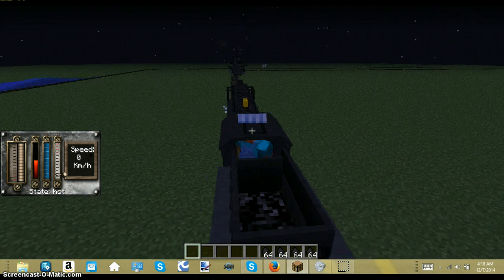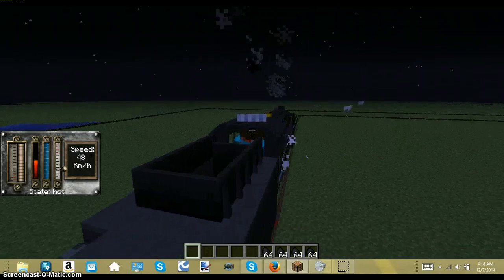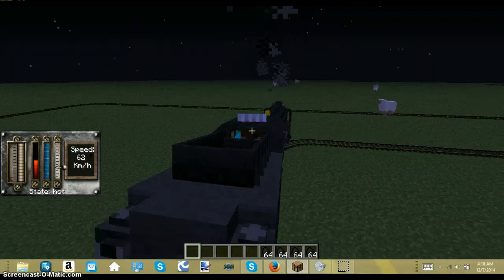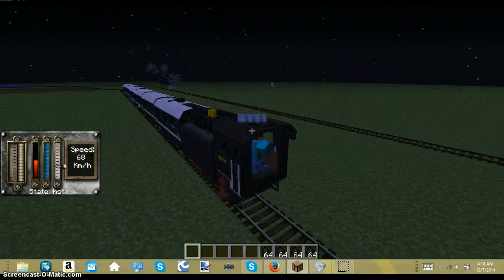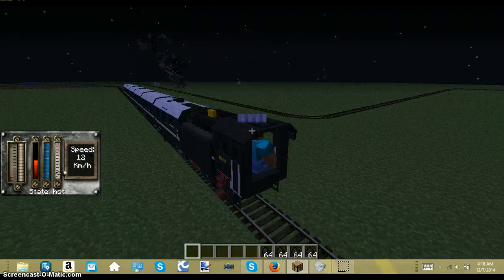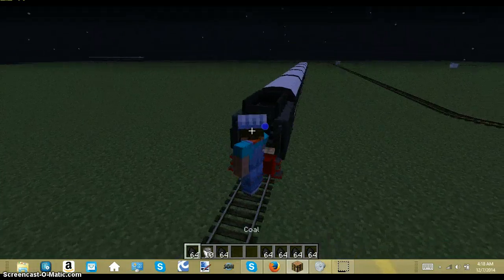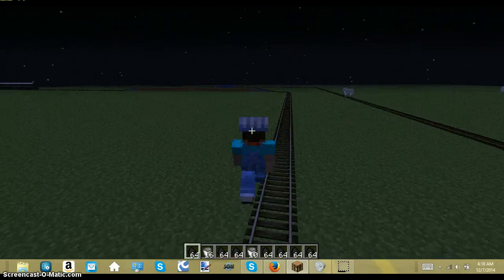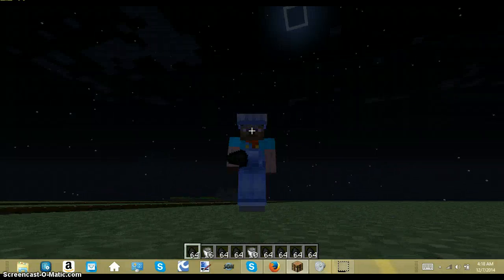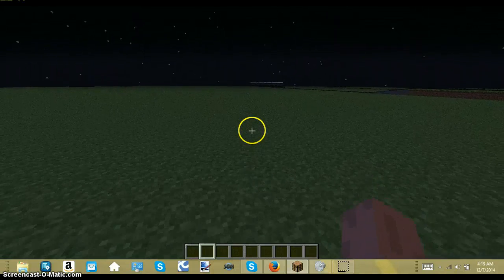Okay, so I am back right now. As you can see, we're already off. I added some more water and some more coal. And that's a glitch. One of our train cars is missing, but we're not gonna worry about that. I'll be right back with a new set of trains.